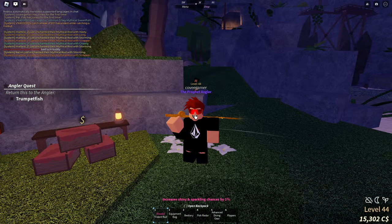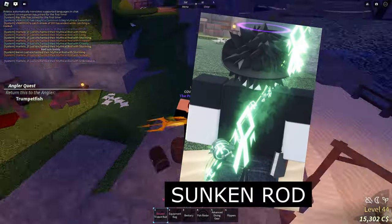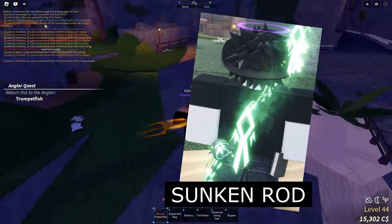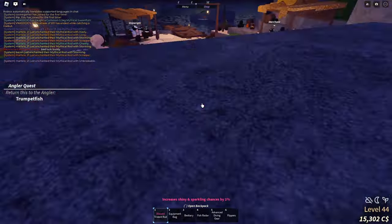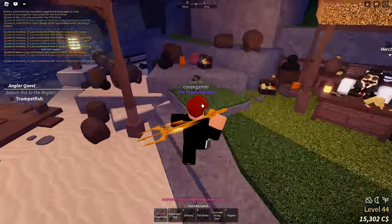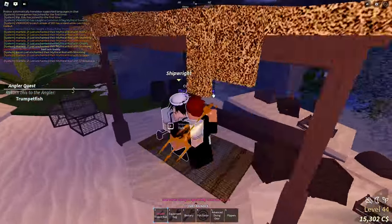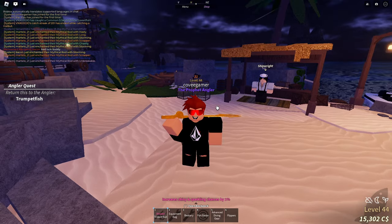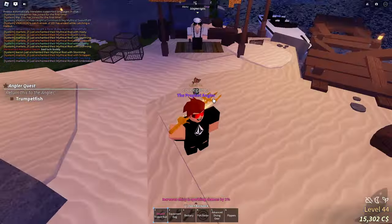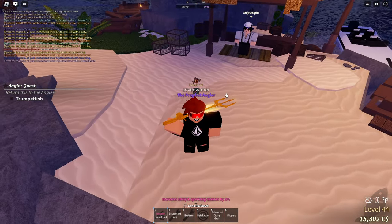There is also a new rod called the Sunken Rod, which I do not have — I haven't tried to get it. But basically, supposedly how you get it is you find a shipwreck of some sort and you find a treasure chest in that shipwreck, and inside of there will be the Sunken Rod. I do not know if it costs money or not, but the stats on it are pretty good. They're not the best like the Trident Rod type, but they are pretty good, so if you're a newer player the Sunken Rod might be for you.